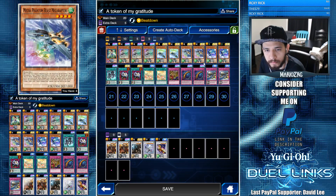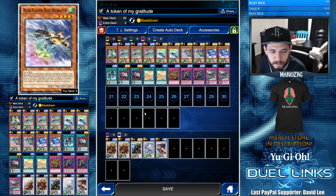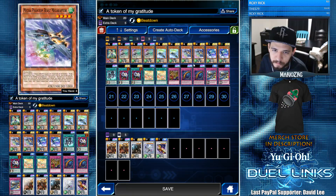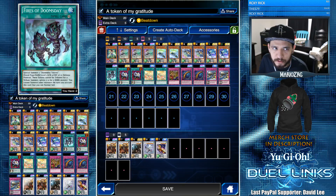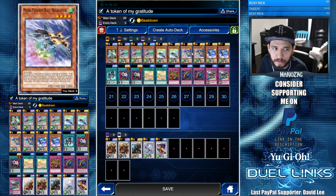We have two Mecha Phantom Beast Mega Raptor — one of them prismatic for the flex. This guy summons a token whenever another token is summoned onto the field, so if you use Aerial Recharge while he's on the field you get a second token, which is really strong. You can also tribute a token to search any Mecha Phantom Beast monster from your deck. Looking back I'd probably run three of them, but I'm also running Witch Raider and Fires of Doomsday just to have more tokens available for tribute.